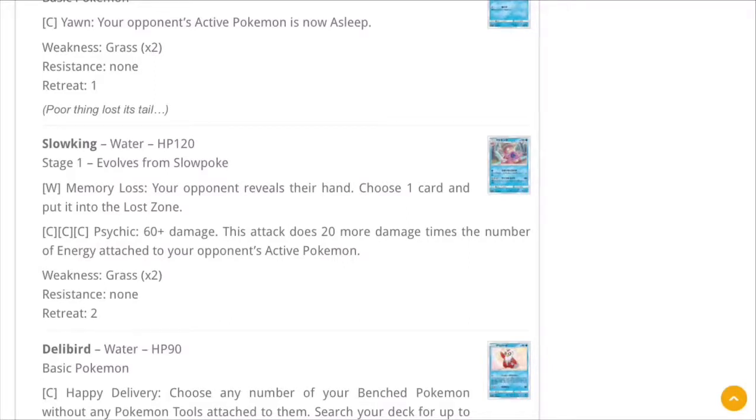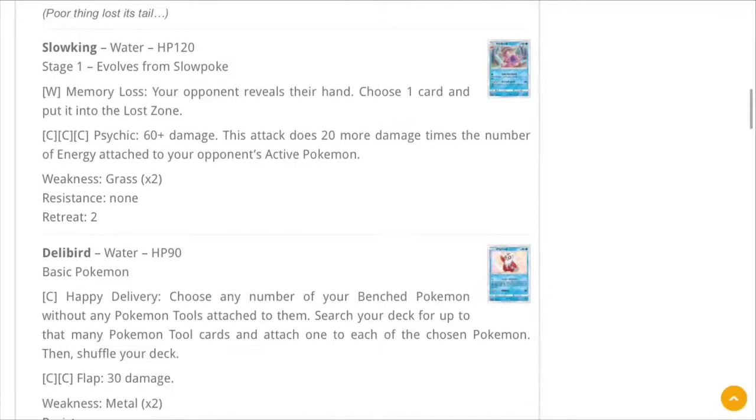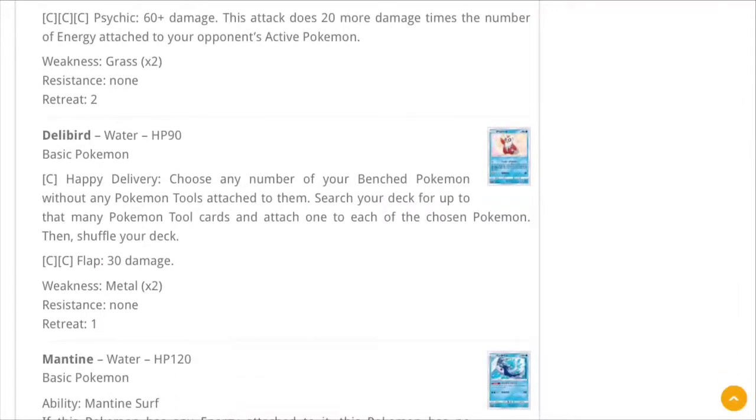I think Memory Loss is really good. The second attack does 60 damage plus 20 more for each energy attached to your opponent's active Pokemon — not bad, but I don't think it's worth attacking with. I think Slowking is just worth putting up front and disrupting your opponent as much as possible until you get set up on your board. Slowking is definitely one to keep an eye out for.